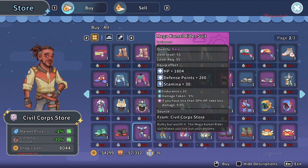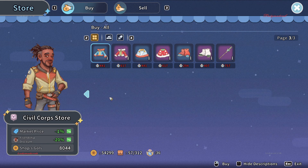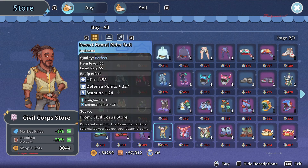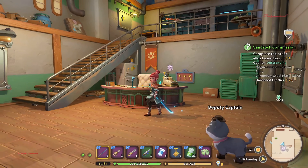I didn't buy this one from the Civil Corps store, but I have something similar — it looks like the Mega Camel Rider. It's a different name here, but looks like the outfit I have. I'll also show you another store where you can buy more different outfits.